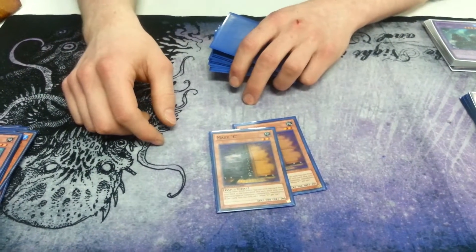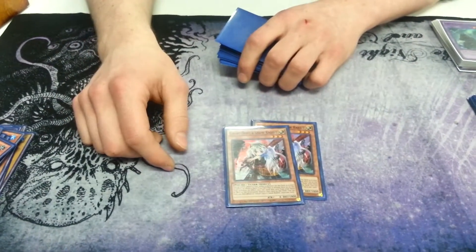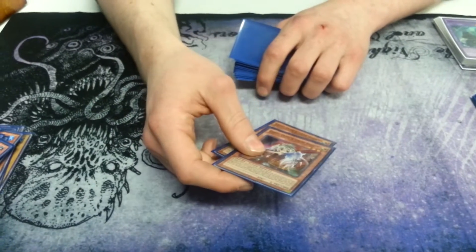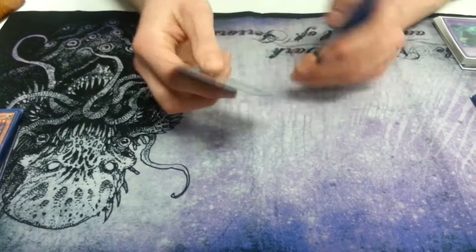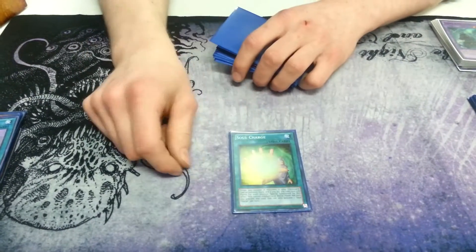Two Maxie, because if you don't win with Maxie you're dying — best card in the game. Two Ghost Ogre, because it's just as good. You could probably use something else, but it's just as good. One Upstart for consistency.